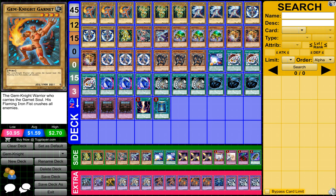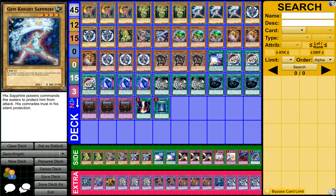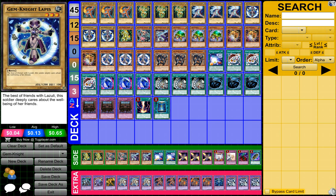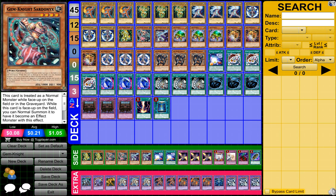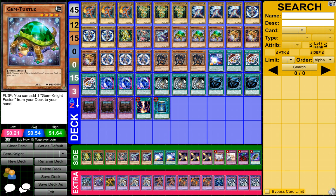So to start it off, you need three Gem Knight Garnet, three Gem Knight Tomb Malign, three Gem Knight Sapphire, three Gem Knight Lapis, one Gem Knight Amber, one Gem Knight Saruyuz — I'm not sure how to say his name — and one Gem Knight Lulite. Also three Gem Knight Turtle.